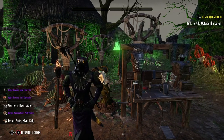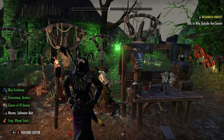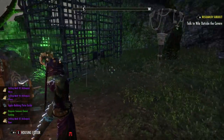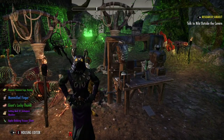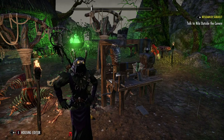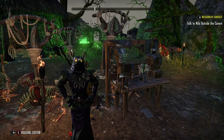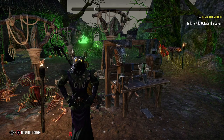All I need to do is the witch's writs and I'll be able to get the hat. Well that's it for today — just wanted to do a short video on this cool style from the style pages and show you the Dremora motifs. Give me a like and a subscribe if you enjoyed the video. Tomorrow we'll be doing some more farming and different Witch Mother Festival activities.